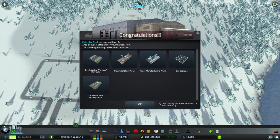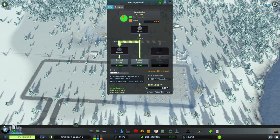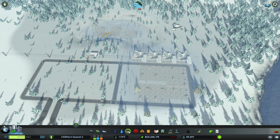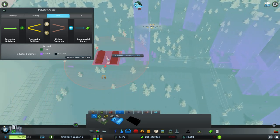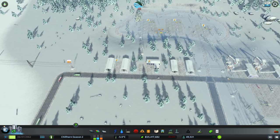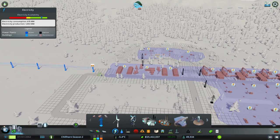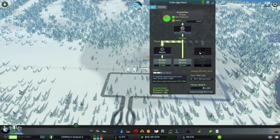We hit level two. We have the worker barracks, the steel plants, the glass manufacturing plant, the ore storage, and the small ore underground mine, which is what I was looking for. I laid down a few more of these just to speed up the process and get more workers. We are close to enough workers for the next level. So let's go ahead and jump in here, grab the worker barracks to begin with. We're going to place it right next to the main building and put one on each side. And then we're going to get the electricity back up because that kicked us out. And that alone should probably get us enough workers.